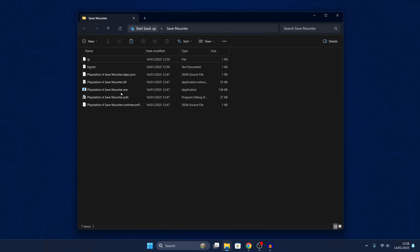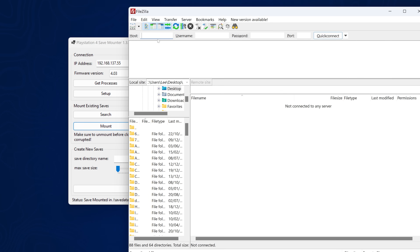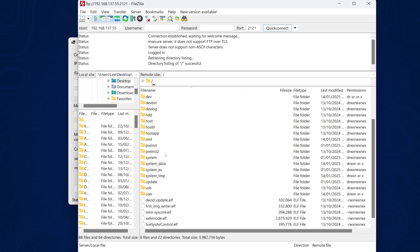Head back over to your computer, run the save mounter, enter the IP address of your PS5 in the IP box and connect - that should use PS5 debug to connect. Then select your firmware version - I'm going to select 4.03 - then click Get Processes to grab the main process for the game, which should be eboot.bin. Then click Setup to grab the profile you're currently signed into. Once setup is done, click Search to grab the save file. There's only one save file available for Bloodborne here - Bloodborne save data. Mount that save file and it says it's now mounted in /savedata0. We access that location using FTP. I'm using FileZilla - copy the IP address from the save mounter, port number is 2121, and connect to the PS5.